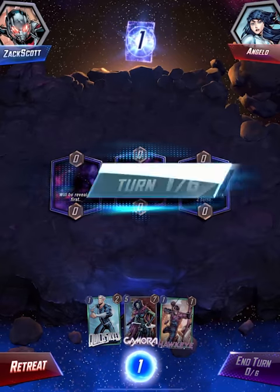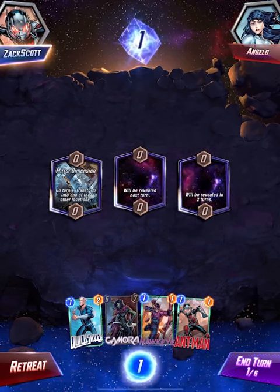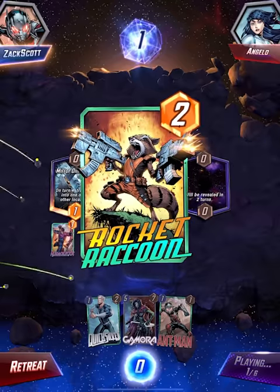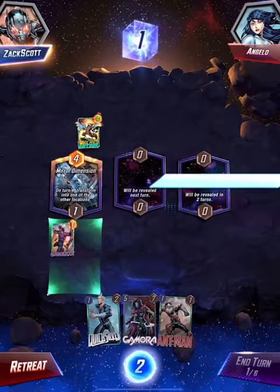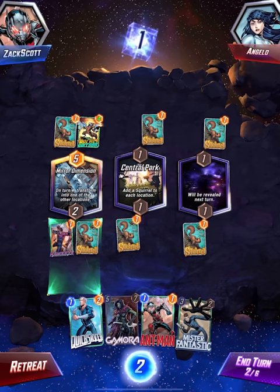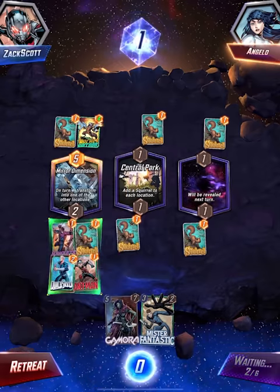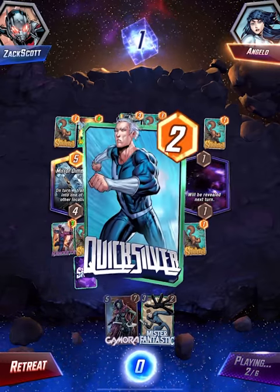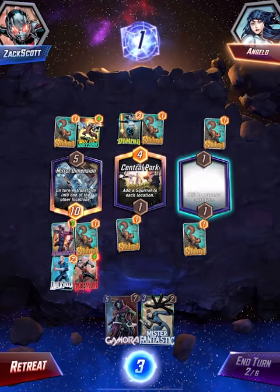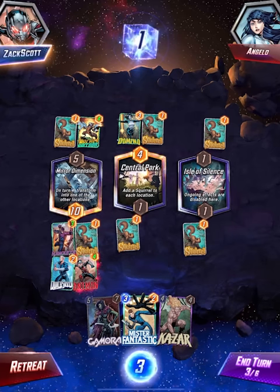Game four against Angelo. On turn four, transform into one of the other locations. Hawkeye is mine, his is Rocket - Rocket gets powered up because I played a card there. Squirrels everywhere - this really means I can finish this off. These squirrels are making things big for me. I need to start thinking about the other locations - he can obviously take over the left, I need to be careful.